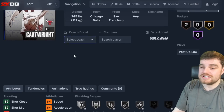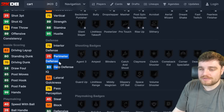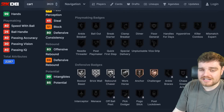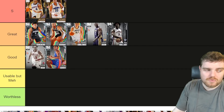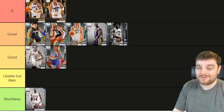Bill Cartwright — people were cheesing with him early in the game at power forward. He has 25 perimeter defense, 75 interior, 51 block, and 69 defense and rebounds. People cheesed with him but he was such a liability. I don't understand why people were or continue to cheese with him. He was not good at all.